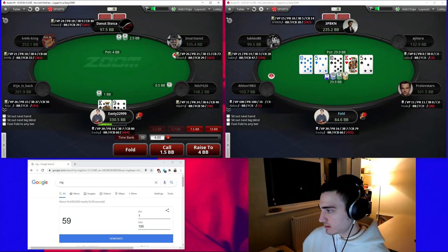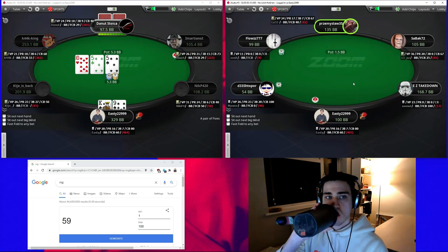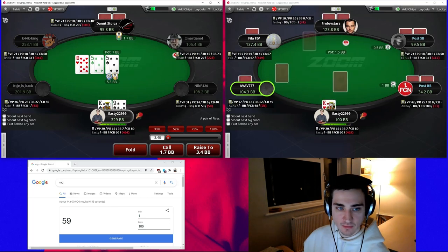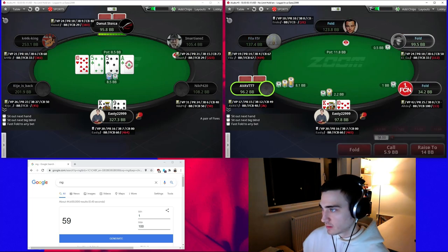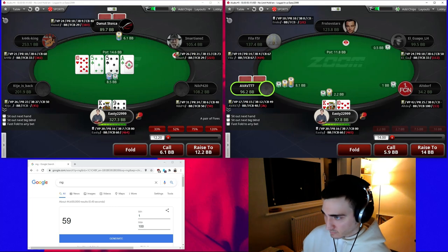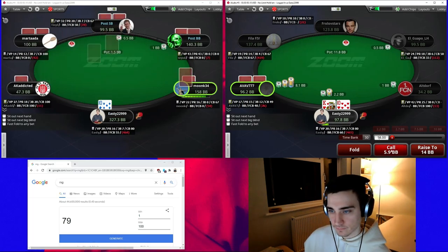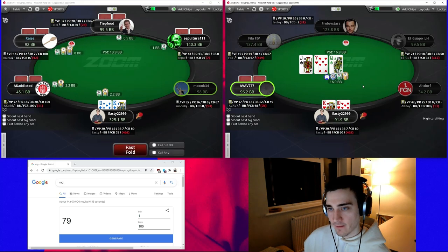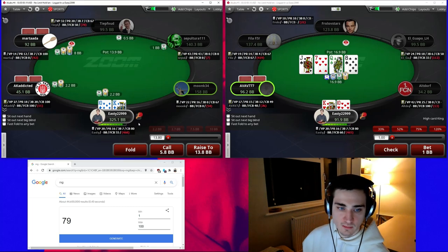We'll be folding to that as explained. The king-nine suited is going to be a pure call against the cutoff — we'll start with a check and float with the king-high and the backdoor flush draw. On this turn we're going to be struggling quite a bit. King-ten suited we're going to be doing some calling and some folding. On this occasion we're going to call — this guy is quite an aggressive three-bettor. We could even consider mixing in the top twenty percent as a four-bet.